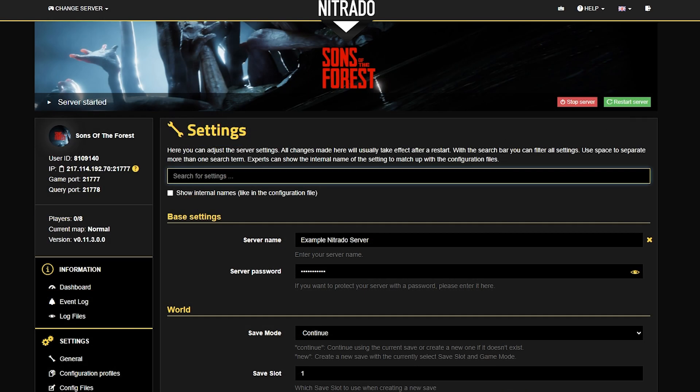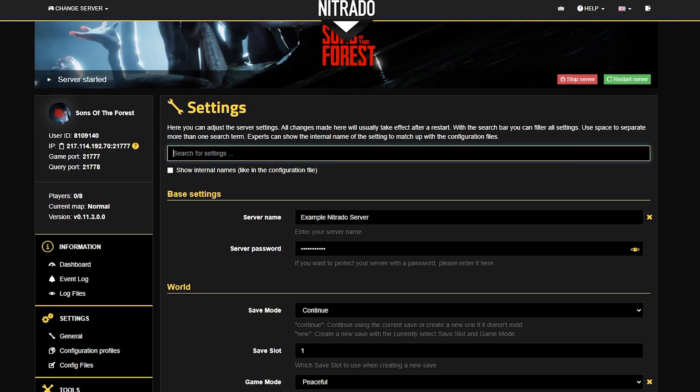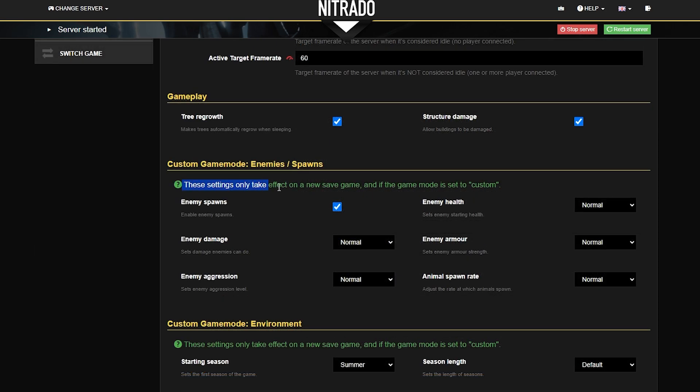Clicking in this area is where you want to go, and you're going to see a big long list of a bunch of different variables that you can change to adjust your server settings. We're going to go over some of these, but the main thing to take note of is that each individual setting has a description underneath it to describe what the setting means. There are also some settings that specifically cannot be changed unless you create a new world, so that is something to take into consideration as well.